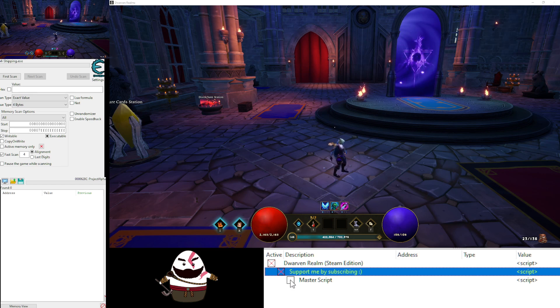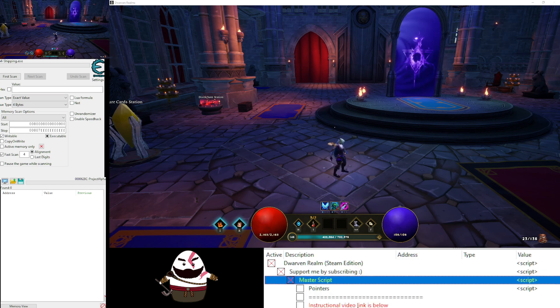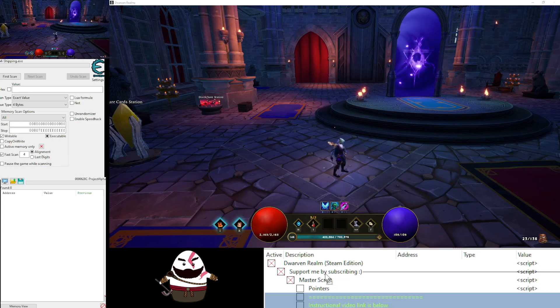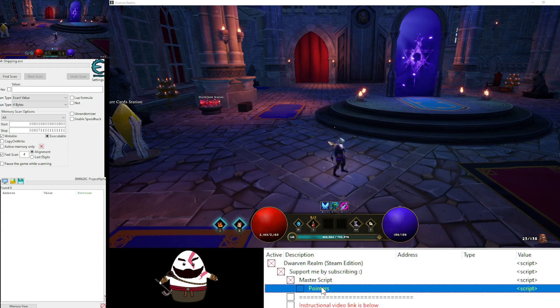Next we're gonna do the master script. When you click on that one you're gonna see a bunch of things showing up. Let me move it out a little bit — there we go. After you activate the master script you're gonna see the pointer.